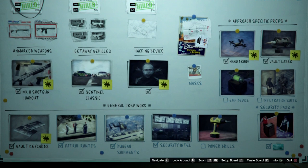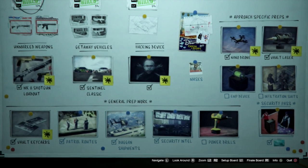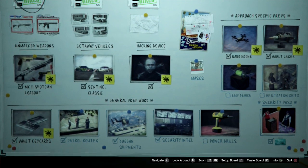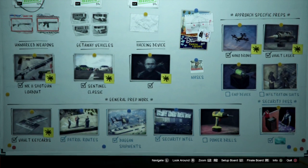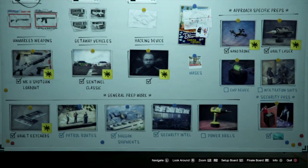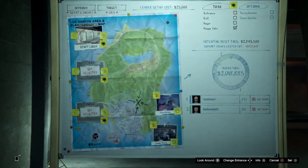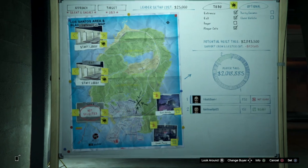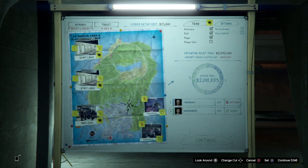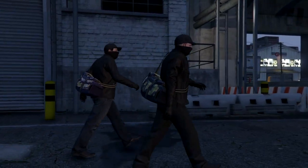On to the optional preps. I always do the patrol routes so you can see where everyone is — once you get really good you can do it without, but to get it done quicker it's best to know where everyone is and plan as you go. The duggan shipments make sure your enemies don't have heavy weapons and, more vitally, don't have heavy armor — when you're shooting them they may take two more shots and it'll make your time a lot slower. The last one you want is security pass level two. On your planning board you want the entrance and exit to be staff lobby, select the high level for a bit more cash, and don't buy any other extra options — you're just wasting money. The best way to do it is with two players, as you will see.